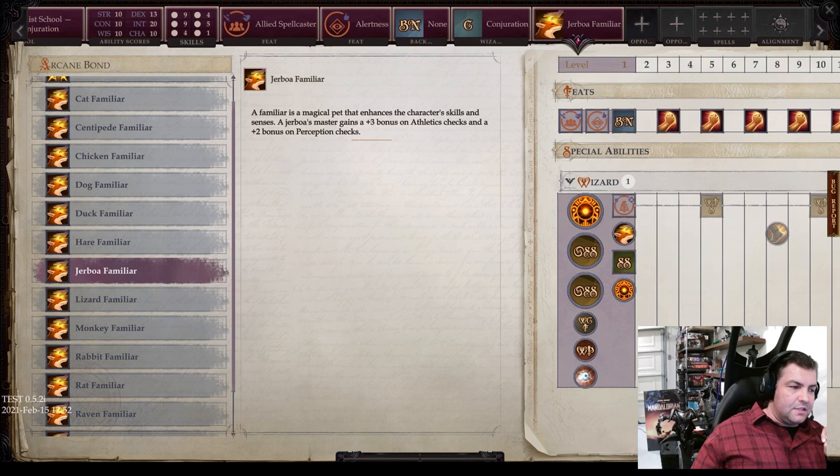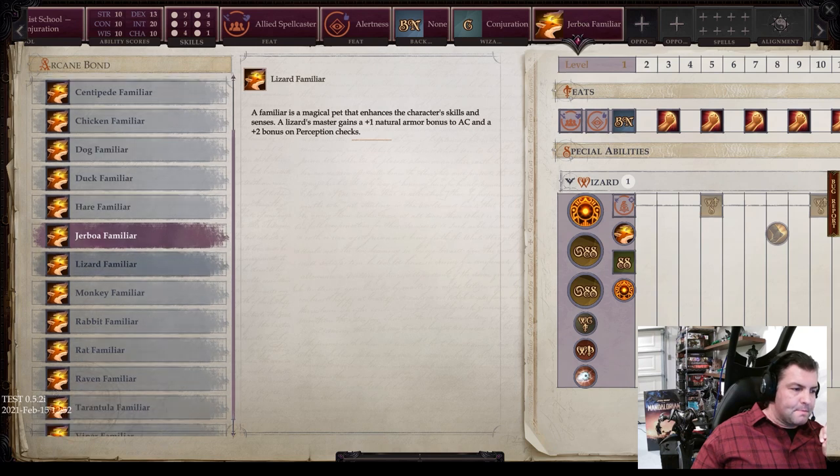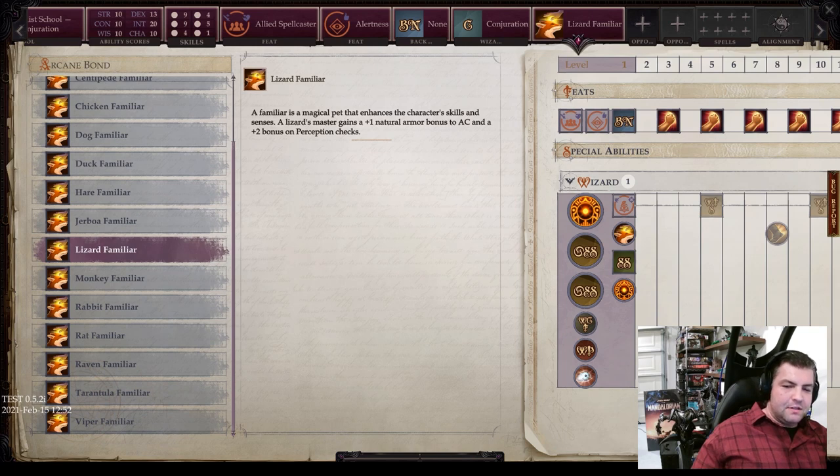Then you get the jerboa familiar, which gives a plus 3 bonus on athletics checks and a plus 2 bonus on perception checks. Next you have the lizard familiar, giving a plus 1 natural armor bonus to AC — which is nice — and a plus 2 bonus on perception checks. This is a nice option to get that AC up just a little bit, and in this game every AC counts, especially at the early levels when these elements are going to be the most impactful.